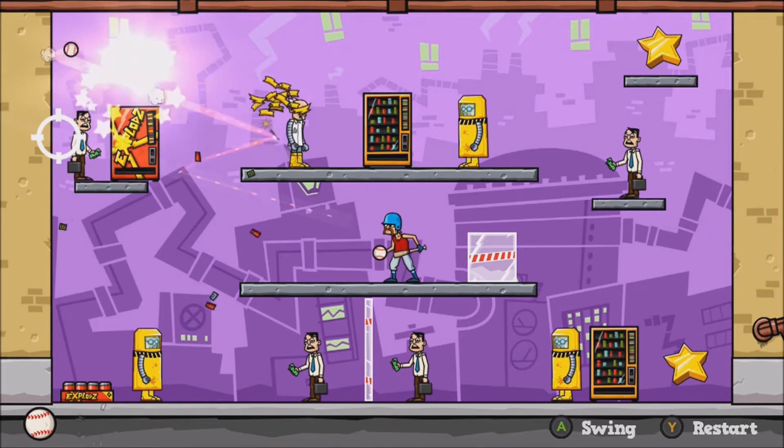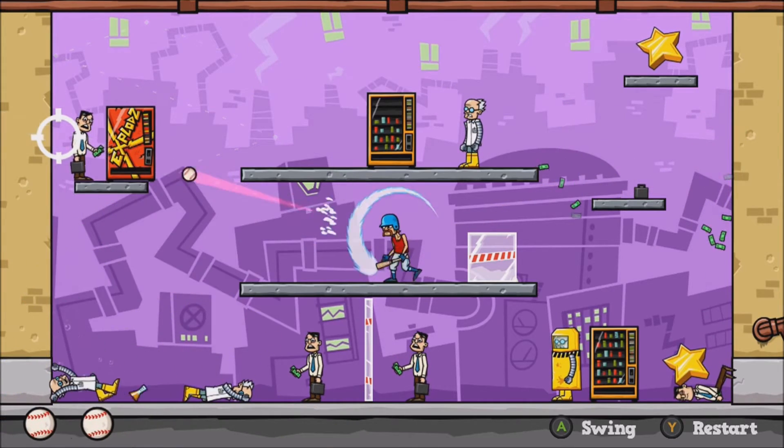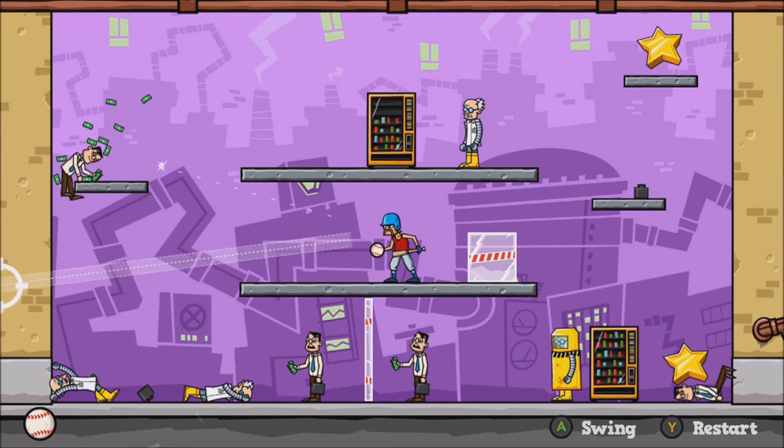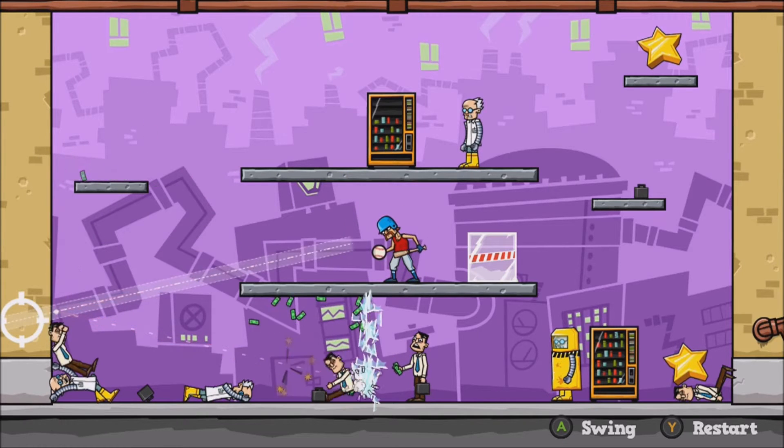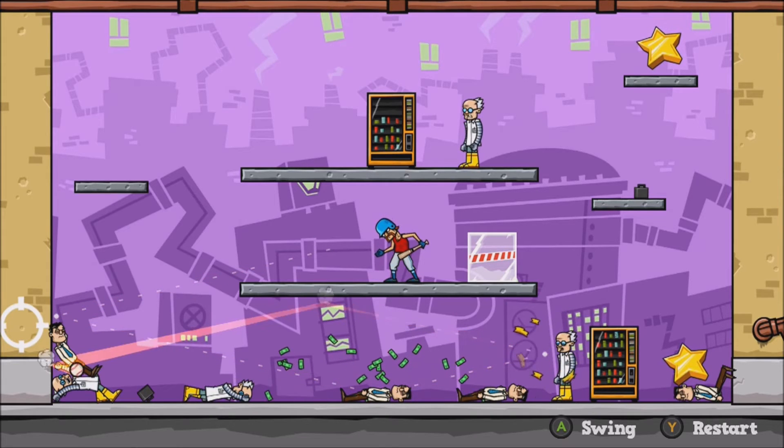The level I chose is the fifth level. What you want to do is hit the vending machine on the top left, try to knock that guy on the left down and have his briefcase go down, then get the other guys down so you have three briefcases on the bottom. Then you just have to hit it right and get all three.